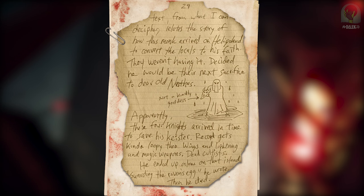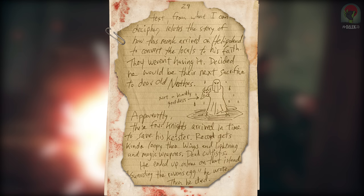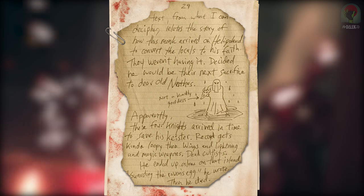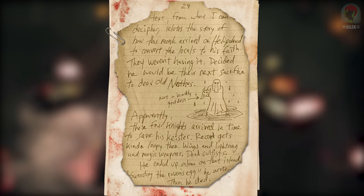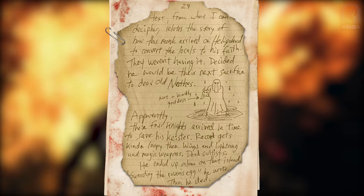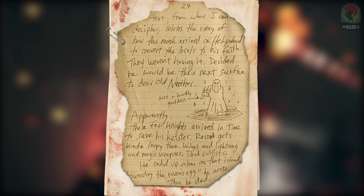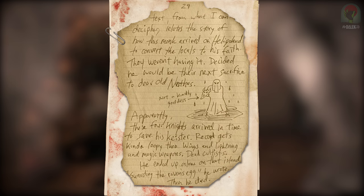The text from what Drostenhain can decipher relates to the story of how the monk arrived on Heligoland to convert the locals to his faith. They weren't having it and decided he would be their next sacrifice to dear old Nerfers — not a kindly goddess. Apparently these four knights arrived in time to save him. The record gets kind of loopy then — winds and lightning and magic weapons, dead cultists. He ended up alone on that island guarding the raven's egg he wrote. Then he died. The raven's egg is likely the head from which we get Barbarossa's pommel.